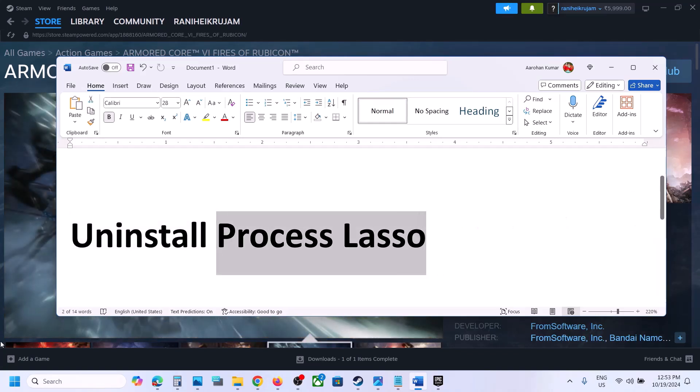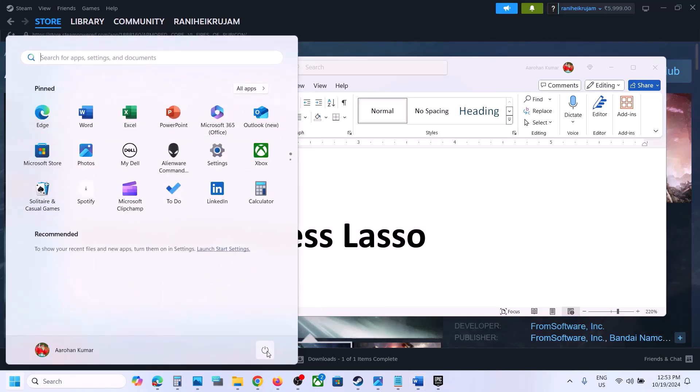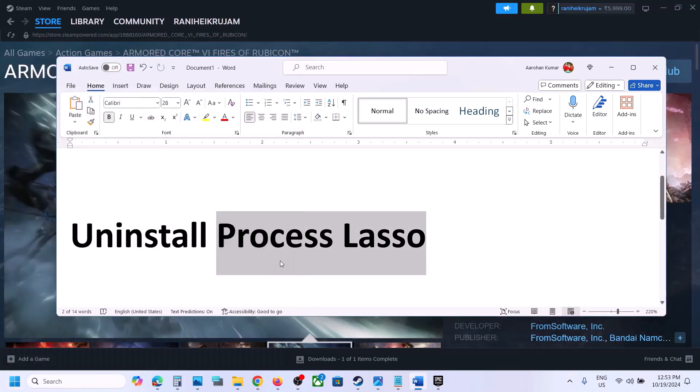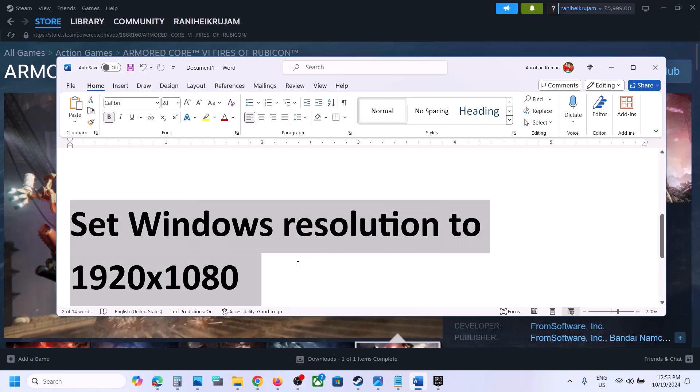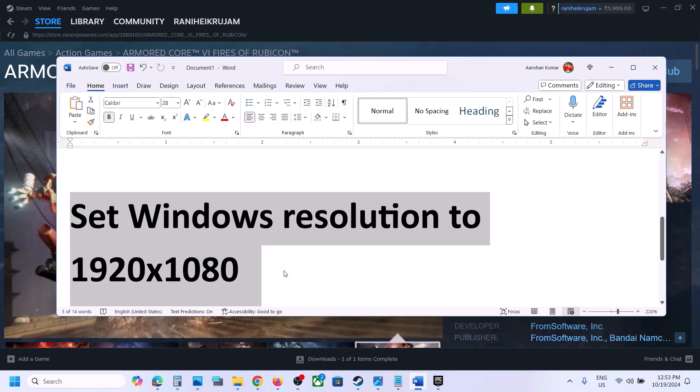The next step is to uninstall Process Lasso. If you have this application installed on your computer, uninstall it. After the uninstall, restart the computer, and after the system restart you can check if the problem is resolved.